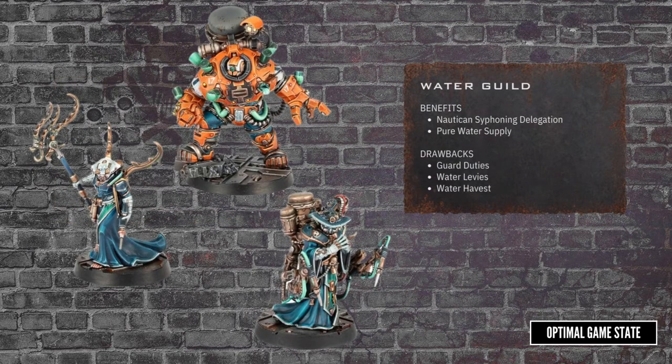Rather than worrying about noble houses, you could look for support from one of the guilds — here we have the Water Guild. Access to clean water gives you an effective Slopper, or boosts one you already have to a 5+. The Water Guild also comes with this fantastic-looking delegation, which includes the brute-like Subnauticum bodyguard, which is very similar to an Ambot. In classic creepy Necromunda style, these will increase the chances of capturing an enemy fighter, but they will get sold to the Water Guild immediately — presumably draining them of all their fluids. As a drawback, the Water Guild will reduce winnings each battle by D3×10, taking their cut.